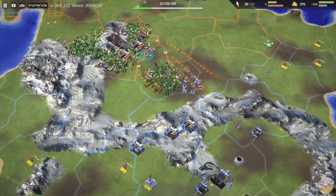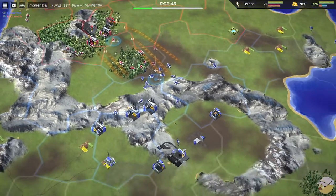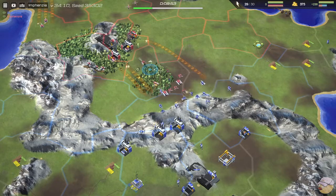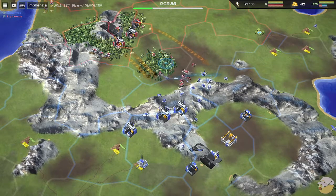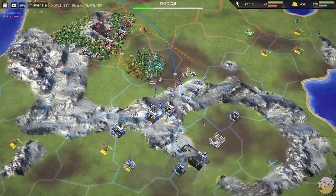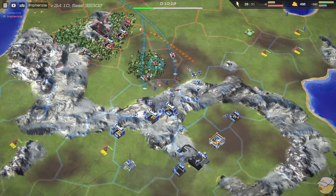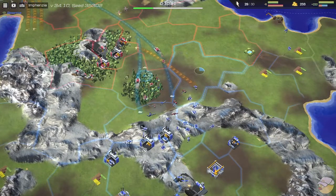We can hear tanks rolling — tanks are generally great in open fields and when they get around your opponent's army and on top of production. One issue is these tanks will have to traverse the mountain range and will be very slow. It's great for Infanzia that Besantos is out of gas right now. Besantos has now built their gas, but it'll take a while to get up and running, so all their helicopters are grounded.